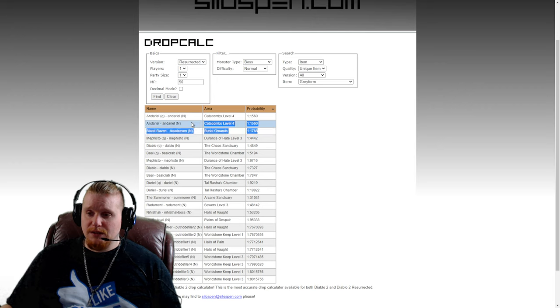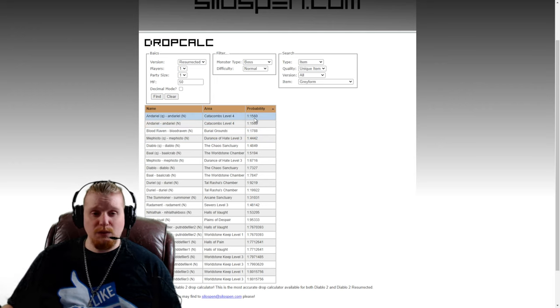Here we are in Silos Pen. I have the Gray Form Quilted Armor selected. We're looking only at normal difficulty and assuming we're a low-level level 7 character with about 50 magic find — sounds about right for a low-level character. For bosses, not very good drop rates here. Blood Raven has a 1 in 1788 chance and Andariel is 1 in 1560. Not really great chances, although Blood Raven is relatively easy to get to so you could go in and out of games farming her repeatedly.